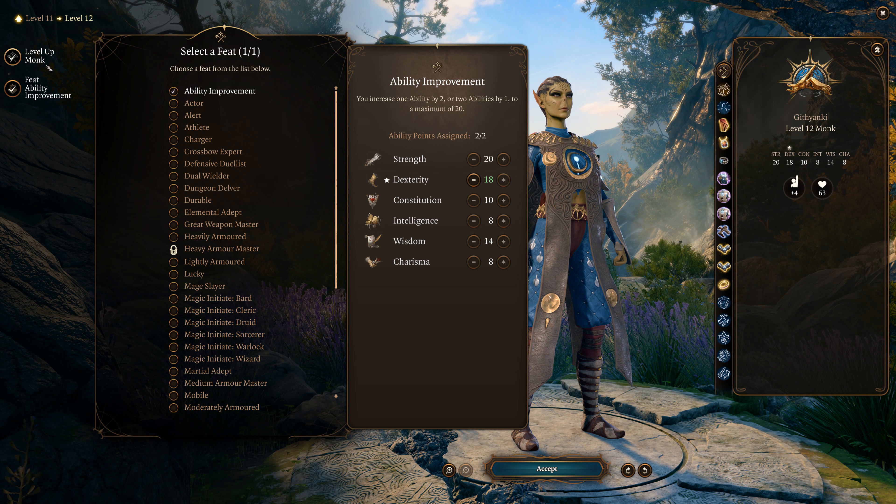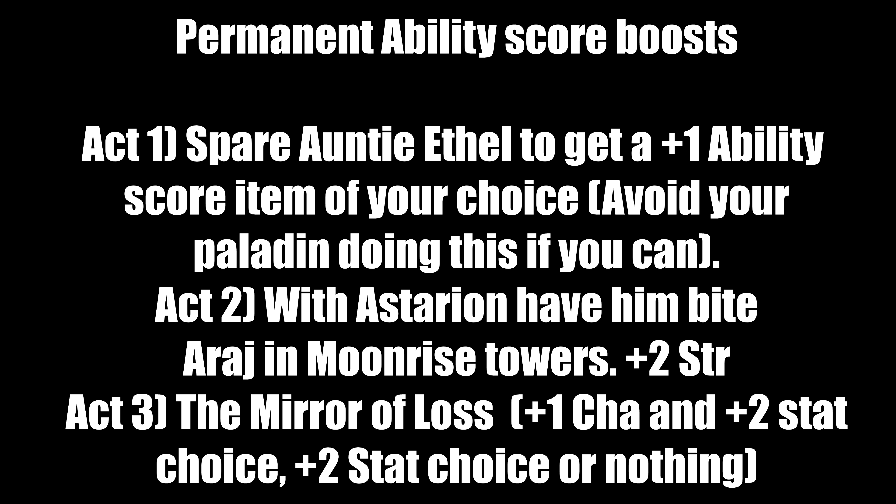Now let's talk about permanent stat boosts. In Baldur's Gate 3 there are three chances to permanently boost your ability scores. First, in Act 1: if you fight Auntie Ethel and drop her below 10 hit points, she'll grovel and offer a +1 permanent boost to a stat of your choice. Avoid having your Paladin do this to prevent becoming an Oath Breaker. Have yourself or another party member drop her down. I'd recommend Strength or Dexterity.